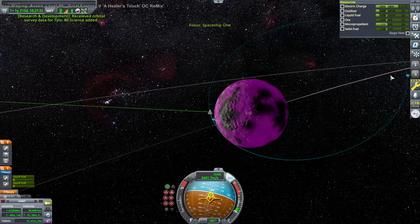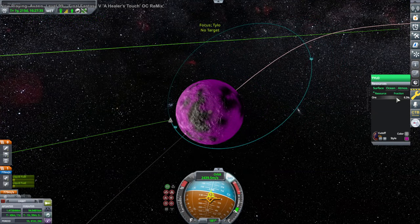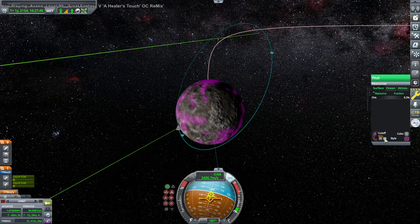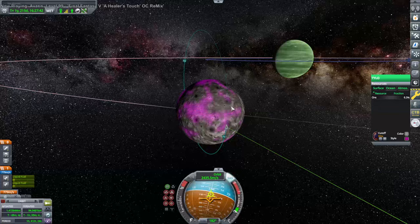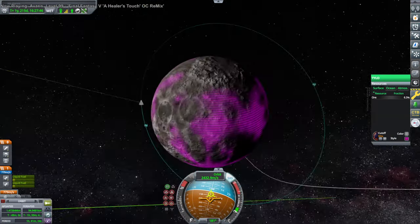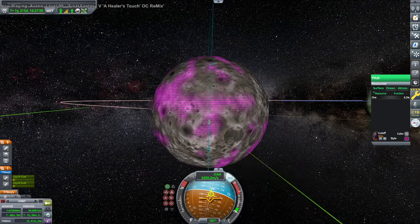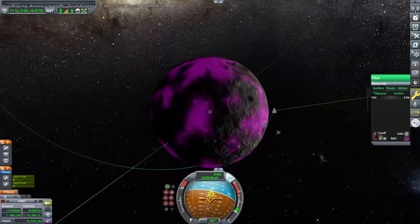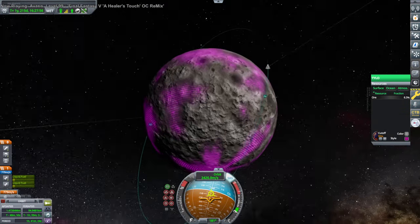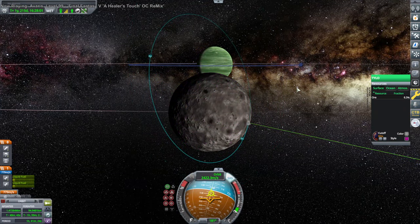Let's narrow things down a bit — 6.3% ore, at least. Even at a 90% cutoff it's basically all over the place. Not the really nice craters, though — all the bumpier places. At least not those crater places. Some valleys. So we've got ore around Tylo. Now we've got 779 delta-v — I don't think that's going to be enough. We need like 400 just to break orbit.